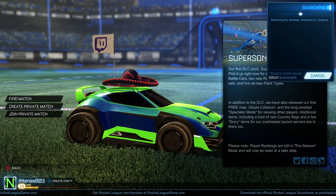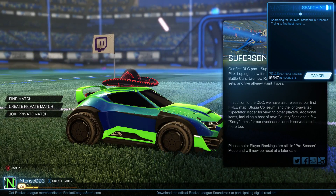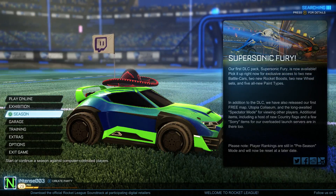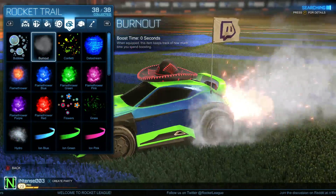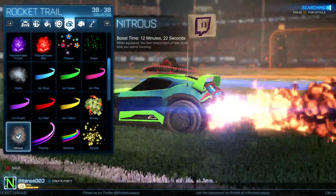There's all new achievements as well. Basically the new achievements are things like score an aerial goal, do 10 minutes of the new boosts — which I didn't show you the new boosts. So the new boosts, if I get there quick enough, are Burnout and Nitrous.